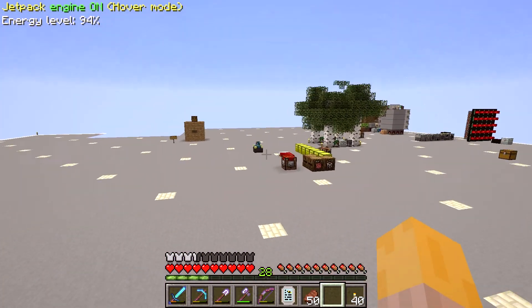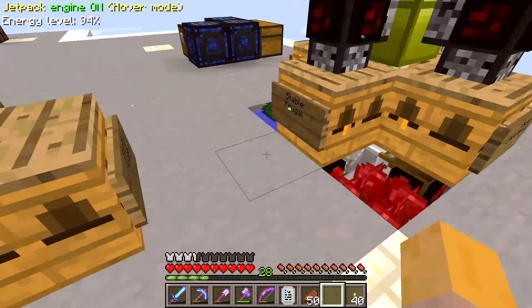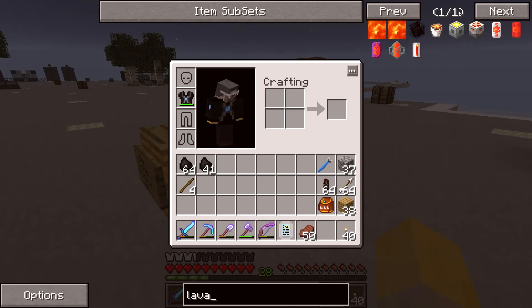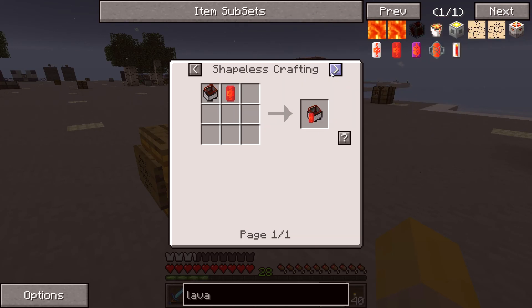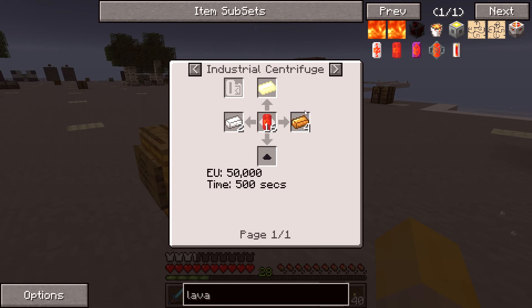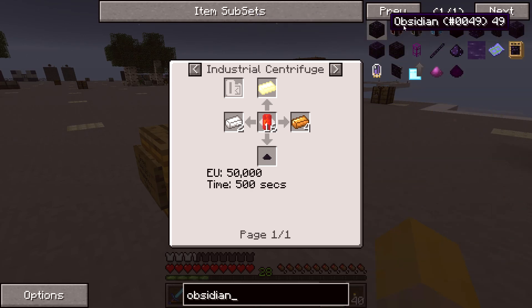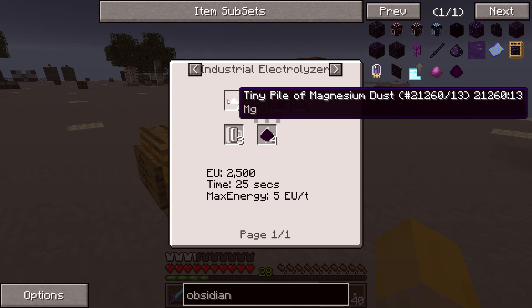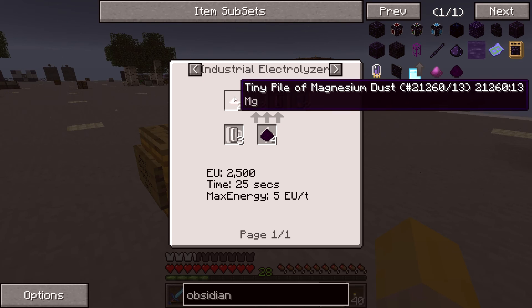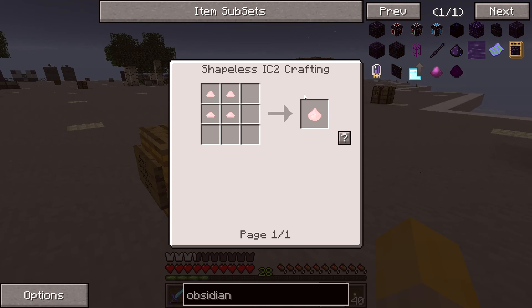So I should do that before I do too much else today. What I'd like to do is set up a system for creating useful resources out of nothing — basically you can centrifuge lava. So like if I had a lava capsule or just flowing lava in an industrial centrifuge, I can get tin, copper, electrum, and tungsten out of it. Furthermore, obsidian contains a few things — obsidian dust can be electrolyzed for a little bit of iron and magnesium.